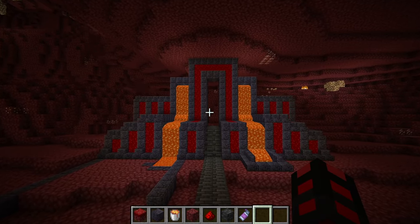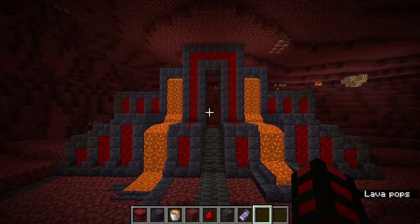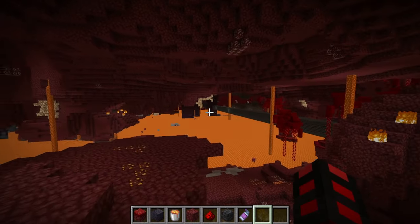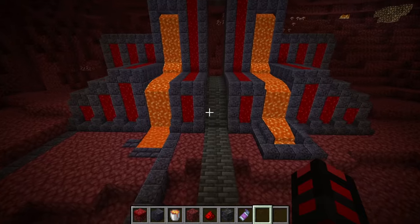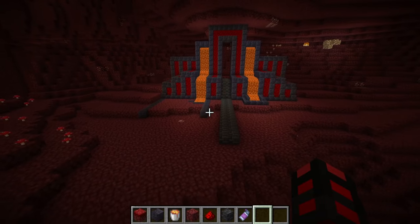While this looks like a proper base entrance and it does have a functioning piston door — or at least on one side — you can do more. This is the nether. You don't really have to worry about destroying terrain because, in case you haven't noticed, the nether has pretty simplistic terrain compared to the overworld. All the biomes are relatively common, so don't worry about wrecking the terrain.